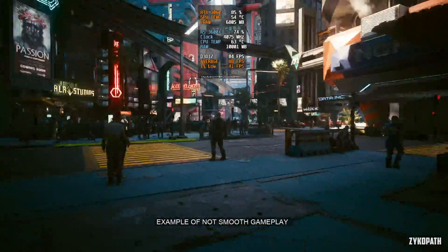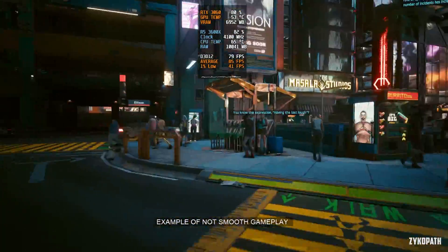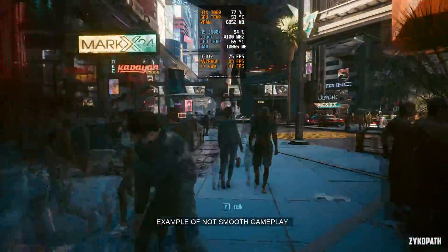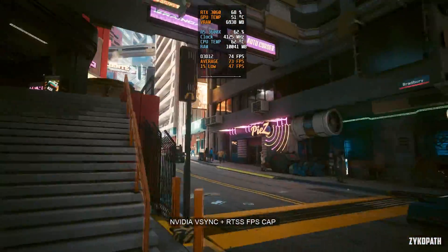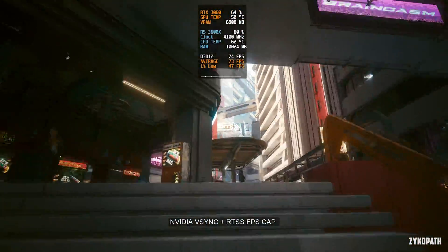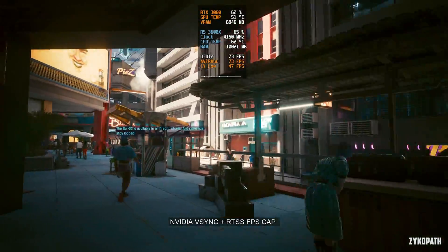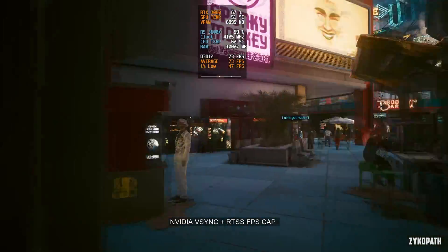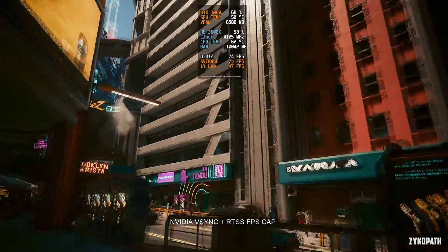When you enable the mod, you will have tearing and the game might not look smooth at first. Don't worry — adjust your settings to hit your desired frame rate, then I will show you how to activate V-Sync to have perfectly smooth frame times, as FSR 3 frame generation currently works best with V-Sync enabled from the NVIDIA control panel, and it doesn't work as smoothly with variable frame rates.